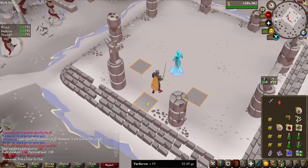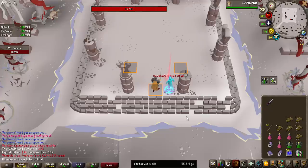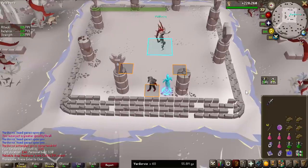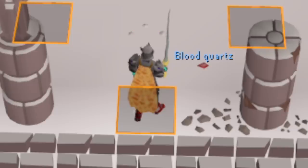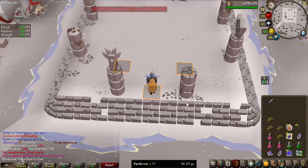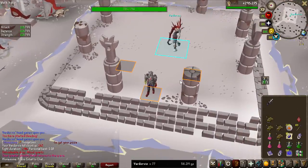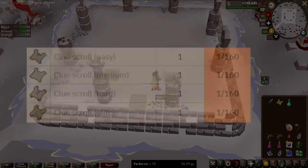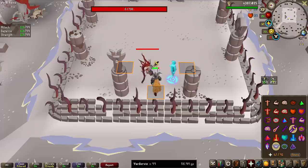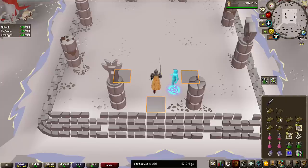We also got Blood Quartz, which is the upgrade for the Ancient Scepter — it's 1 in 200, so pretty rare. Second Awakener's Orb, I'll take the 3 million GP drop. At 62 KC we've got another Blood Quartz, and by 77 KC I've got 3 Blood Quartz total. We have the first Clue Skull — easy ones give up to Elite clues, all 1 in 160 so basically getting any Clue Skull is 1 in 40. At 100 KC we've made 57 million GP, that's 570K per kill.